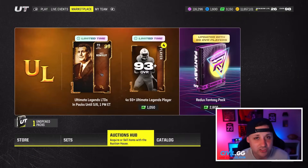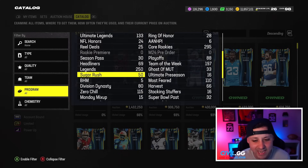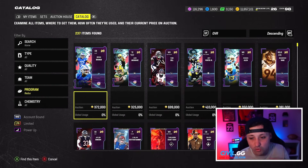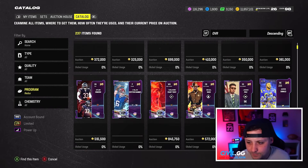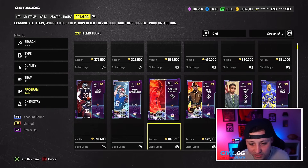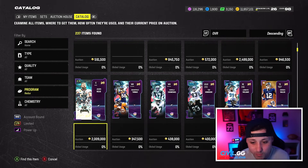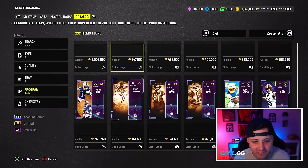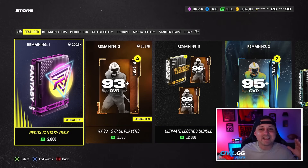The Redux offer is 97-plus. I want to know what you guys got out of it — drop a comment below. We got 99 Brian Branch, none of these guys are very expensive. Tankdale is a little more pricey, Aaron Donald of course, Jamal Adams would be an insane W if you pulled him, Denzel Ward is still up in price, Scary Terry, Jalen Johnson's not too bad, Jason Kelsey at two million coins. There's some value here with the Redux even for these expensive guys.